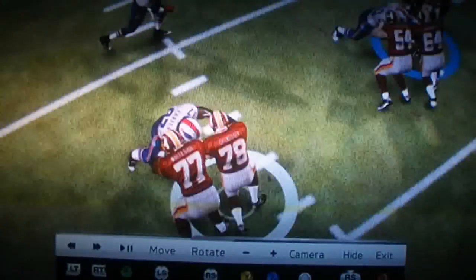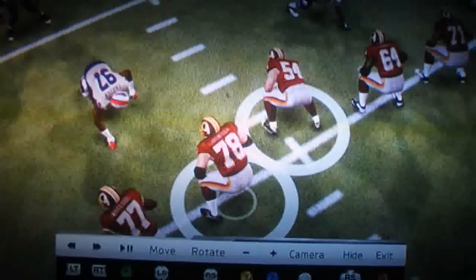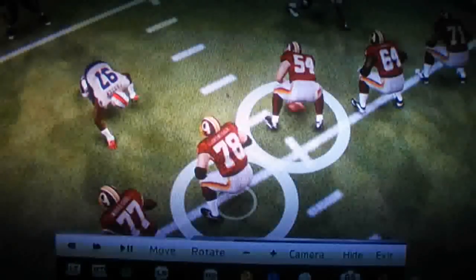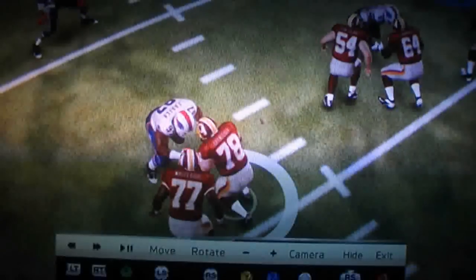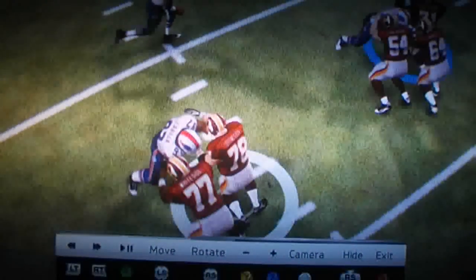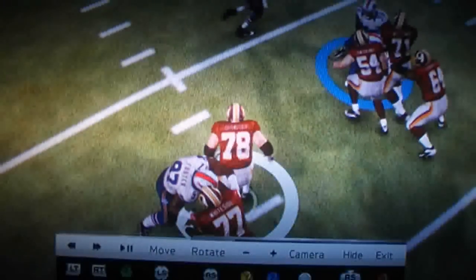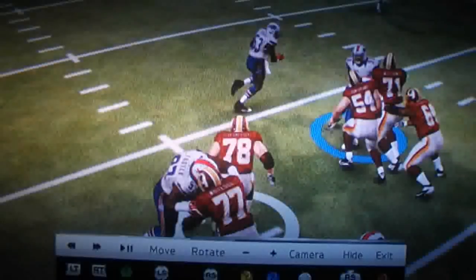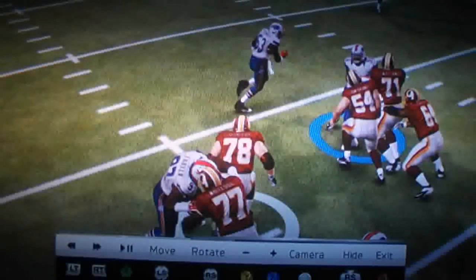A big part of zone blocking is double teaming a defensive lineman and then having someone release to go block at the second level. We get a slight exaggeration of that here — number 78 and number 77 get their own block on number 97, and then clearly number 78 breaks off to go block at the second level. He's a little slow to catch my linebacker in the background and ends up turning around to block Jarell Worthy.